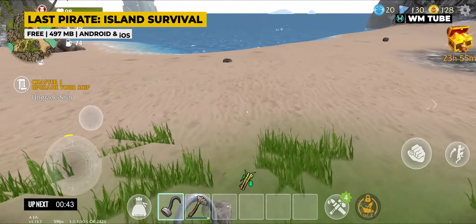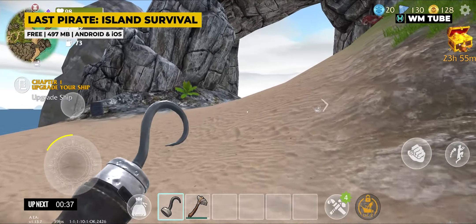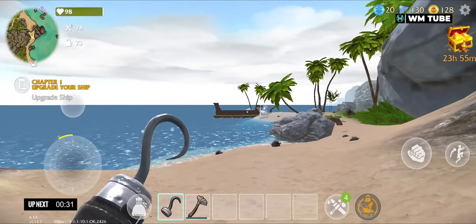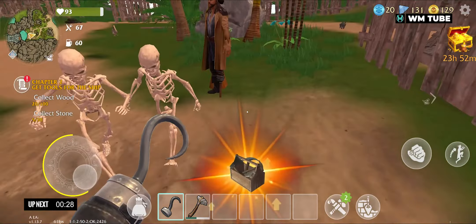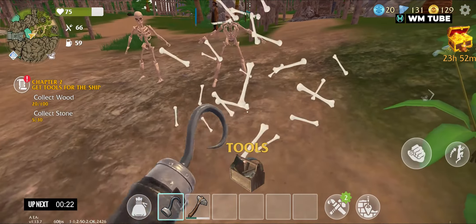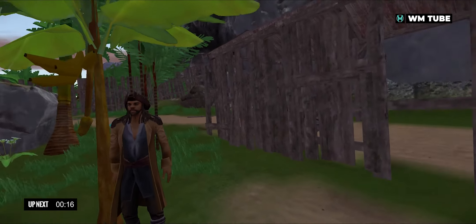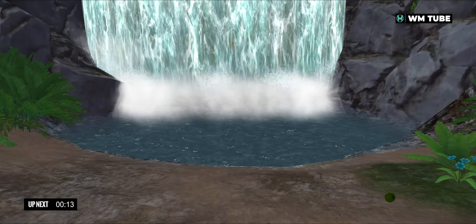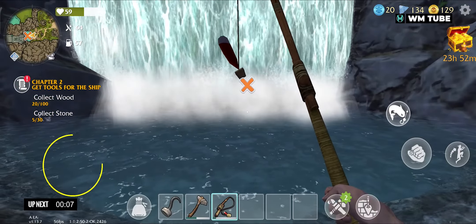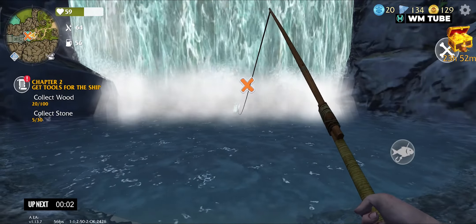Last Pirate: Island Survival is an immersive survival and pirate game that challenges players with adventure, discovery, and life on a dangerous deserted island. With no tools or food provided, players must find resources, create tools, and fend for themselves. The game unfolds on a hidden wild island, presenting numerous dangers, from finding water and food to dealing with threats like bears and zombies. Players evolve from a novice survivor to a skilled warrior, crafting weapons and facing ongoing challenges. The game offers a realistic experience of nomadic survival, making it a worthwhile and authentic experience for those seeking to become true survival experts.